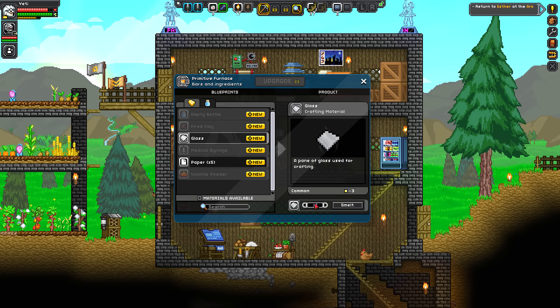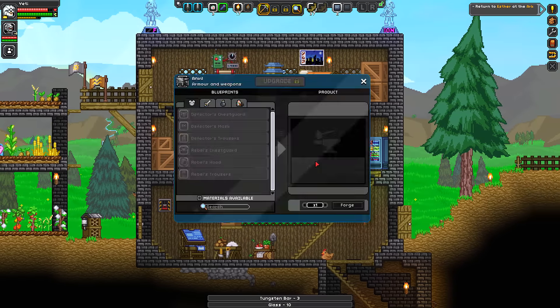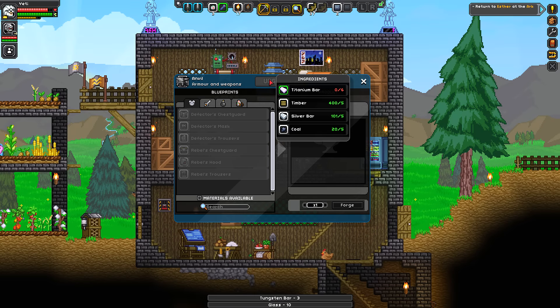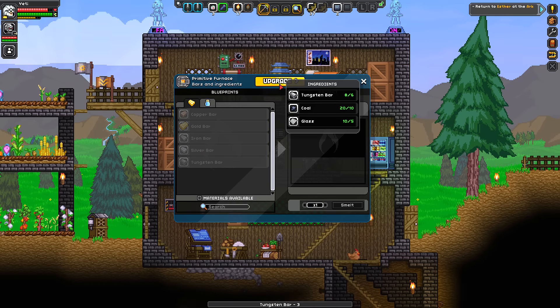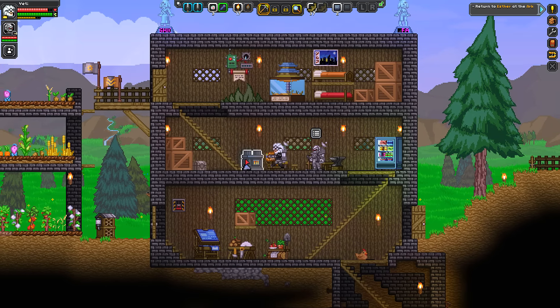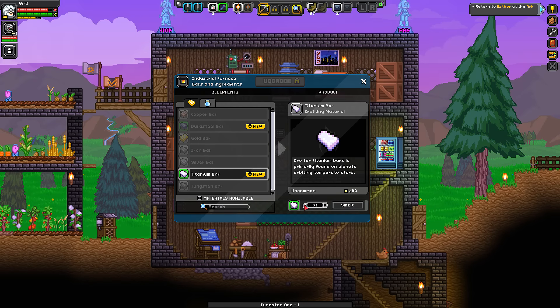I need one more tungsten — oh I have it. You need one more tungsten ore or a bar? I'll take the bar. Oh not the end — forge. There's a tungsten ore as well. Ta-da: better forge! So that means we can do titanium. Indeed — I got 17 titanium now.